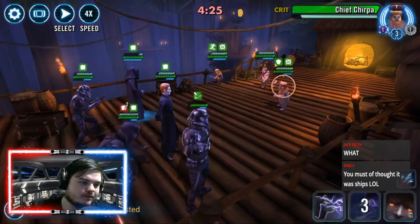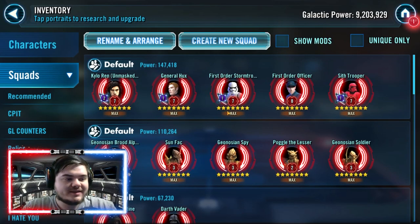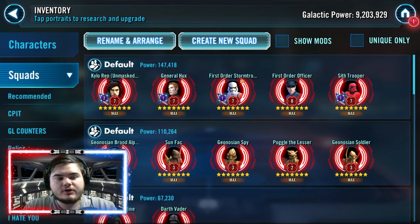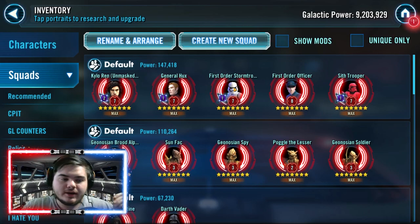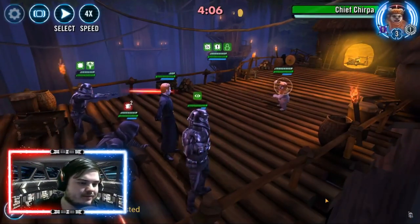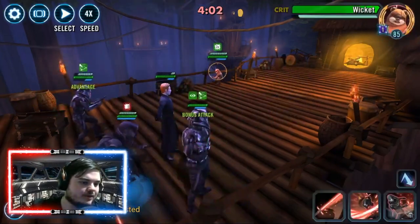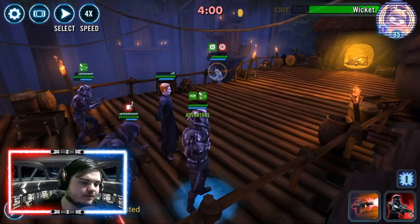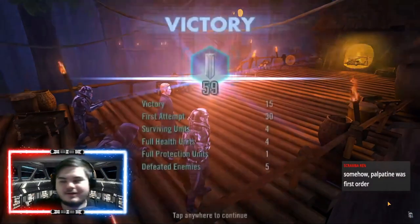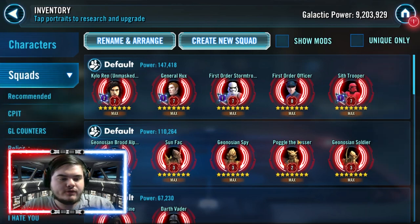How many zetas does this team need? This team needs at least three zetas. If you want to do the fourth one for Crew that's amazing, and a fifth one will make the team elite. The Stormtrooper zeta is not mandatory — it basically gives a counter-attack and a 30% chance to call an assist when he attacks, which can be quite good.